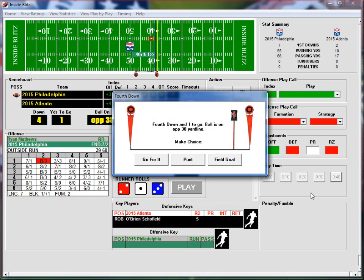4th down and 1, ball is on the opponent's 38-yard line. Philadelphia can choose to try to pin Atlanta deep, go for the 1 yard, or punt. Good field position territory is anywhere between the 30 and 40-yard lines, so they'll go for it.